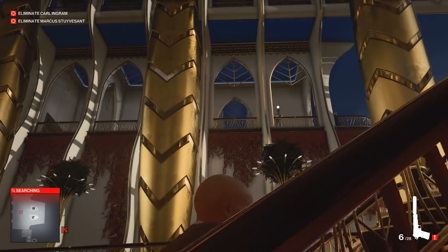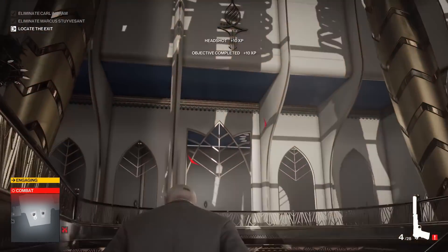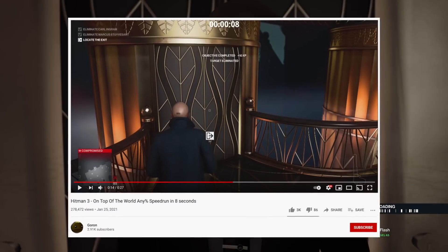You just run forward a bit, look up to the left to shoot the first guy, then turn around and look up to the balcony to shoot the second guy. Now you just run back to the elevator and you are done. It turns a half-hour level into a 10-second level, and it is amazing that some people even figured this one out at all.